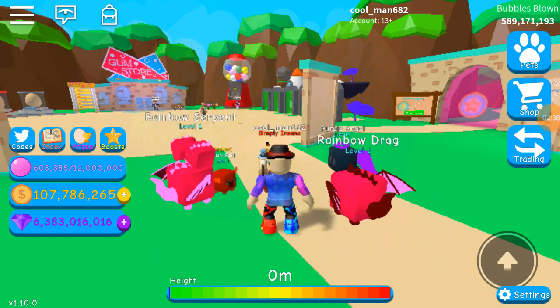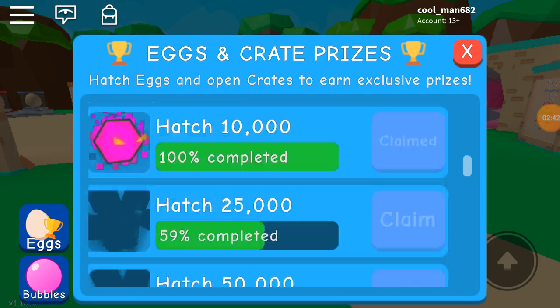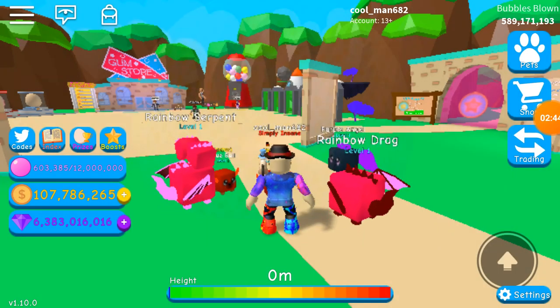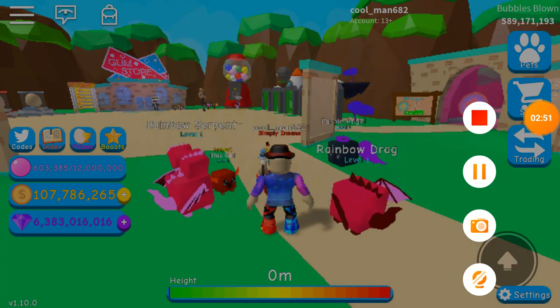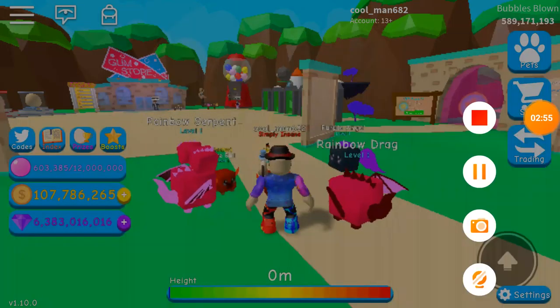Okay, now I don't think I want to do a full walker tour, but I have all the zones. I have 589 million bubbles blown. I have over 10,000 eggs opened — I have around 15,000. I am on mobile so I can't check, but I'll show you — over 10,000.